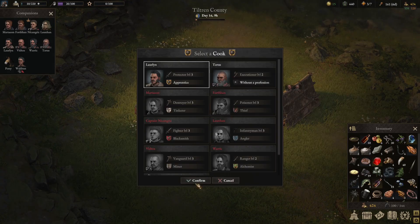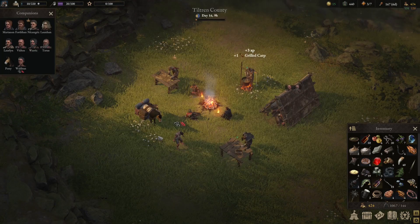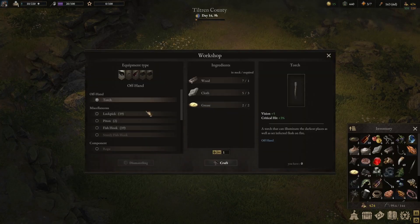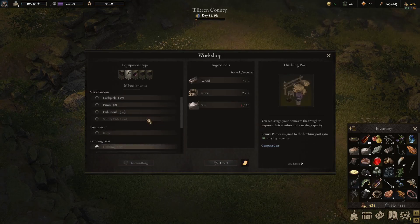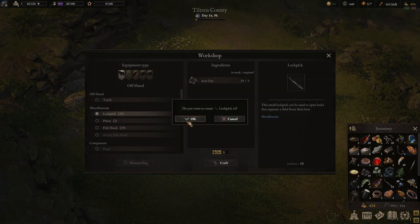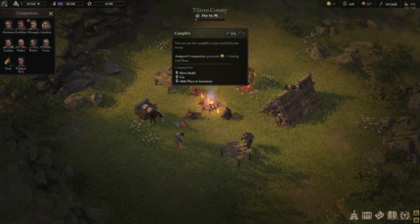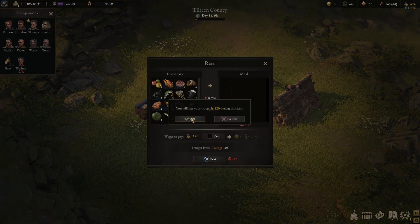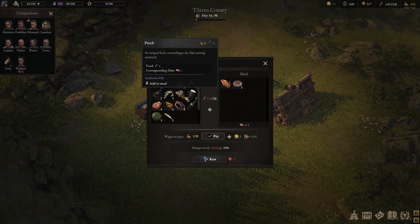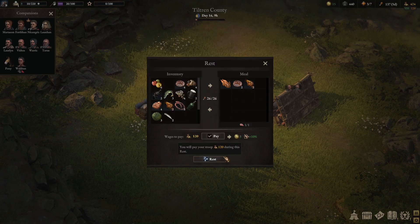We could do some more cooking — let's continue to cook. We'll go grilled carp and cook one of those. We'll leave the rest. Can't really do anything yet — I'm saving up for wood. Could make a couple of lockpicks though — let's make a few of those, there we are, that's good. Let's just camp out then — we've got to pay everybody, and we need 26. I'll put that there, we'll have some of that. Grill some carp as well. There we go, let's rest up.